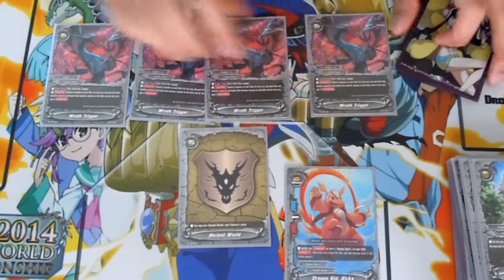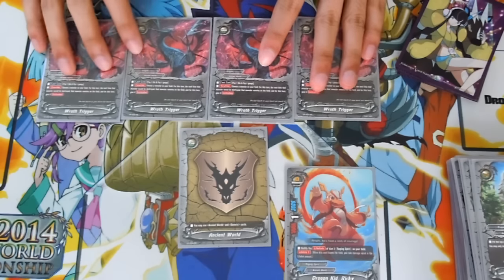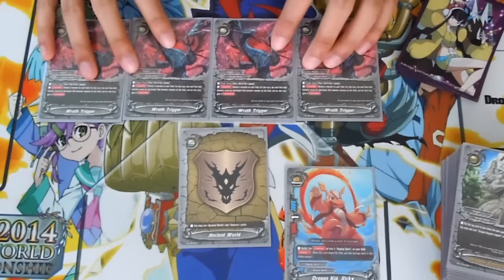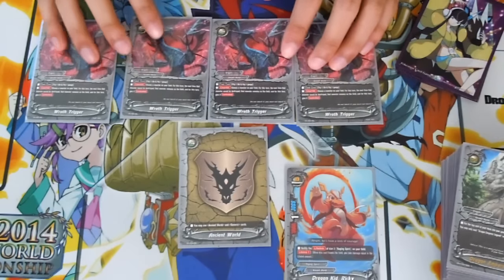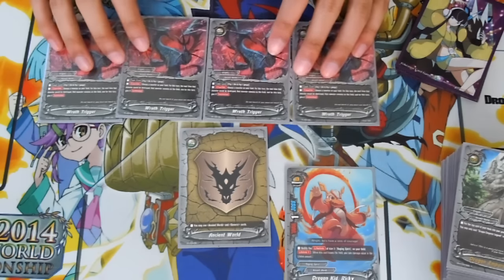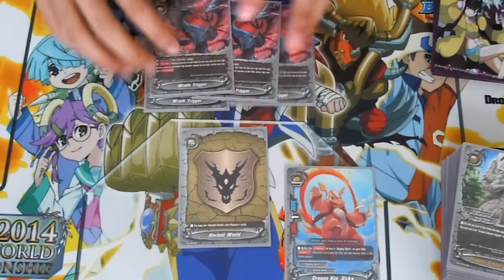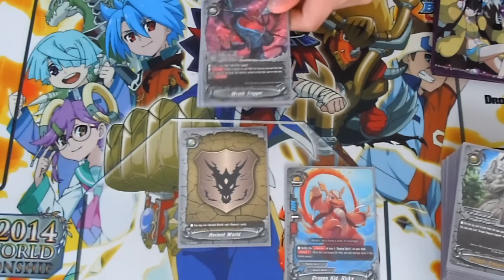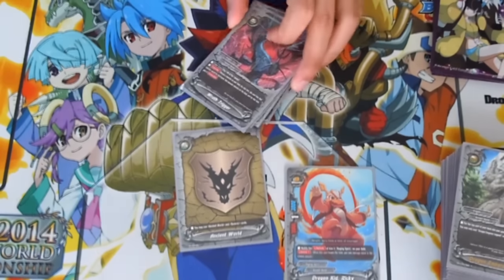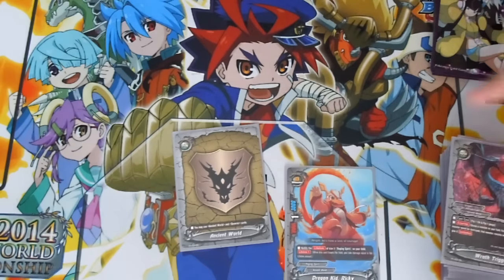4 Rat Triggers. You kind of want to keep your size 3s on the field for as long as you can. Rat Trigger keeps them from being destroyed by cheap destruction that people have, like Sochi and all that. It covers one of the greatest weaknesses of Raging Spirits — when they pop your size 3, what do you have left? Nothing. So Rat Trigger is good.